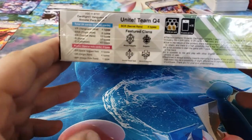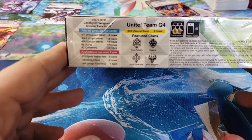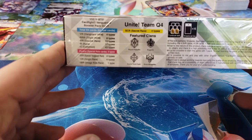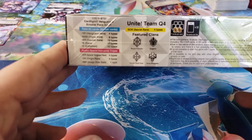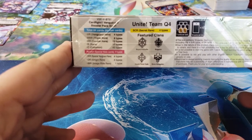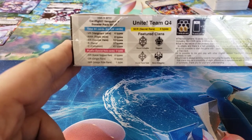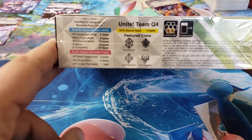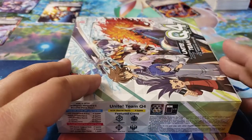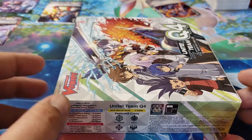In this box we have Royal Paladin, Kagero, Oracle Think Tank, and Nova Grapplers. We also have a different card structure: Vanguard Rares, Triple Rares, Double Rares, Single Rares, and Commons. There are also parallels known as SVR — Special Vanguard Rares — Origin Rares which are the original arts of the cards, and Image Rares. There's only one type in this set. We actually opened a box off camera and got an Image Rare: Blaster Blade with Aichi Sendo. Inside are 16 packs, seven cards per pack.